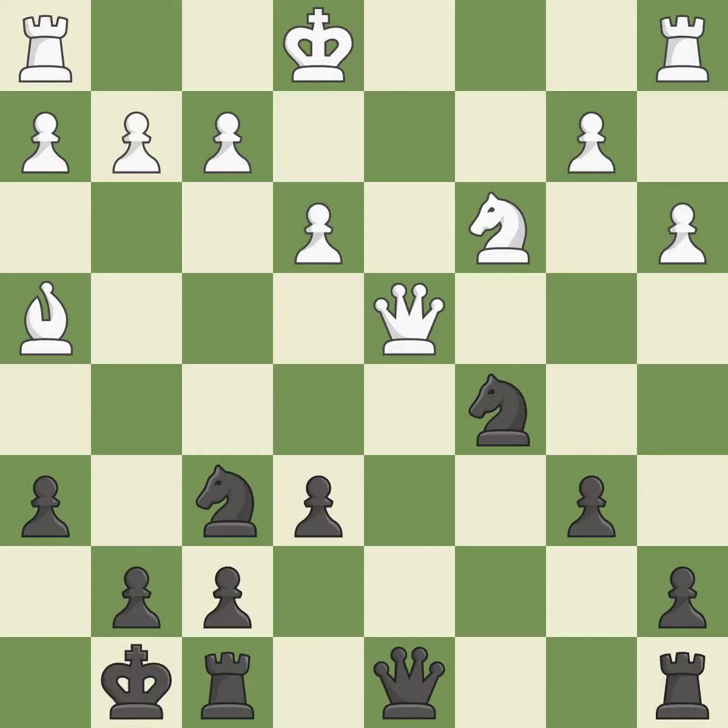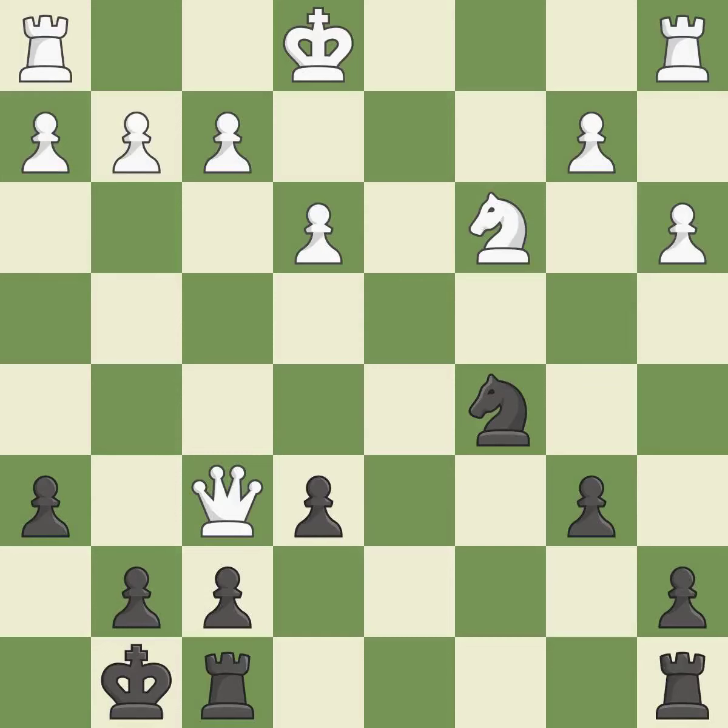This threatens to fork pieces — it is an inaccuracy. This is an equal trade. After all captures, this is an equal trade. This forces doubled pawns in front of the opponent's king, decreasing its safety and harming the pawn structure.